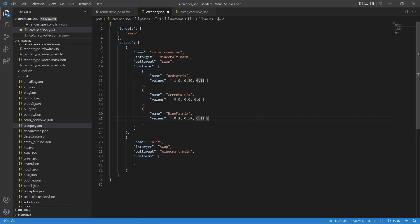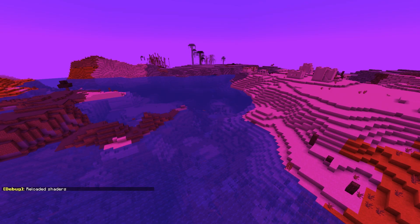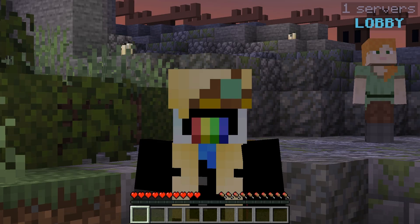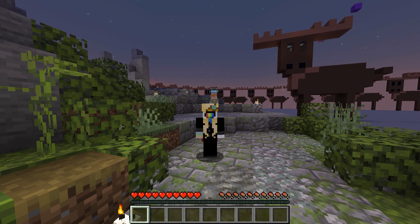I decided modifying Mojang's built-in shaders would not be enough. I was gonna have to go custom. I got my own custom code running. Already, we are getting close. That was fast. Writing my own code did lead to some much more interesting effects.